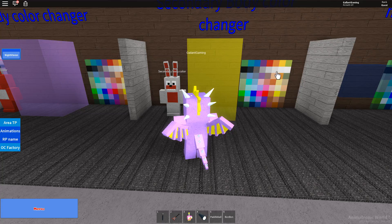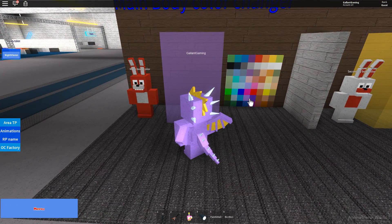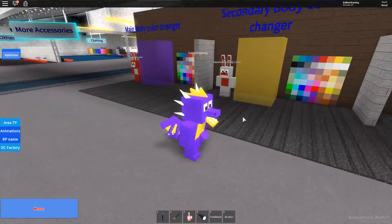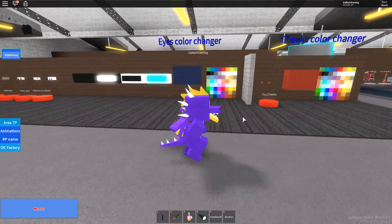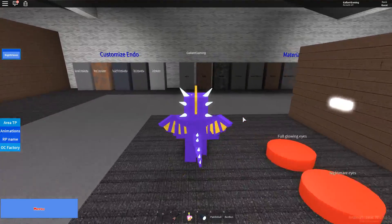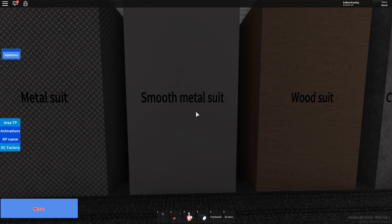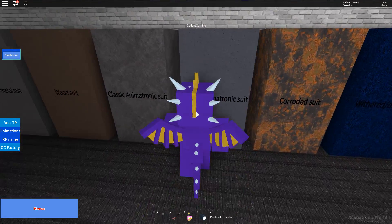What about this one? Oh that looks good! Then maybe a darker purple. Oh yeah, this is Spyro, ladies and gentlemen! Let's turn him into an animatronic — what kind of suit? Let's do a smooth metal suit. Oh that looks weird, it doesn't look finished.